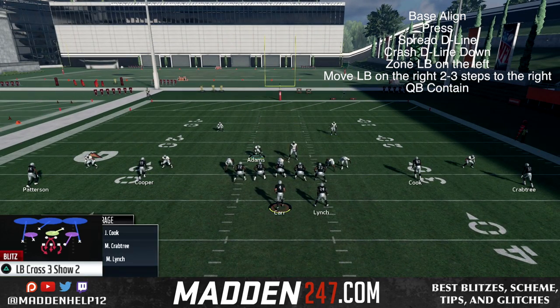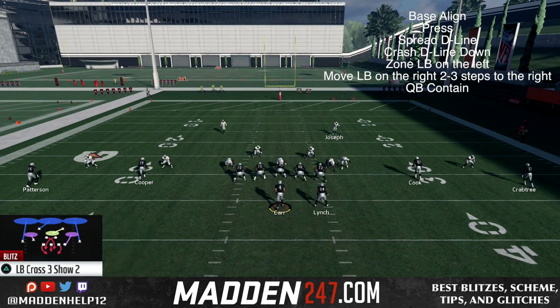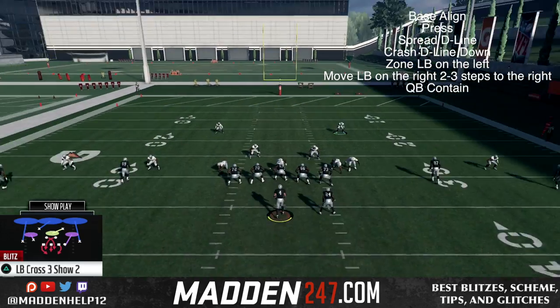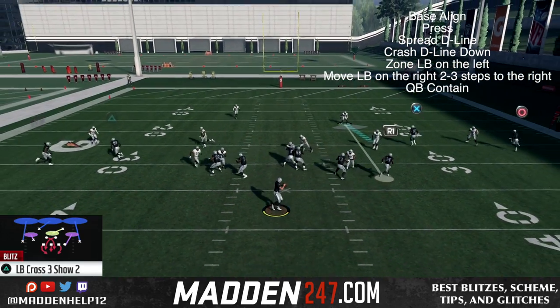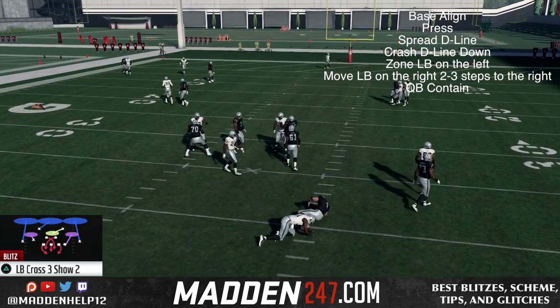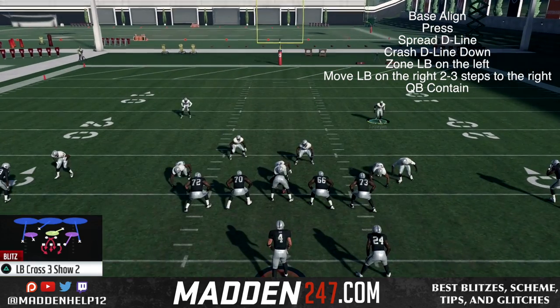What we're going to get is a looping linebacker blitz from Irvin. In the setups, you want to baseline press, spread your D-line, crash your D-line down, zone the left middle linebacker. And you want to move the right middle linebacker that's looping in two or three steps to the right, and QB contain.